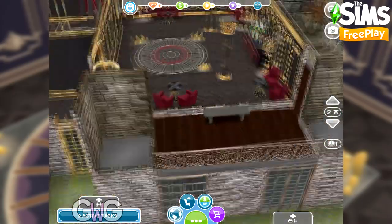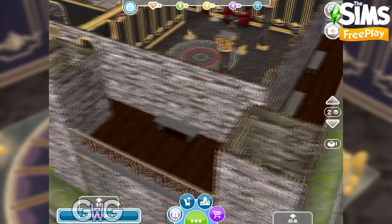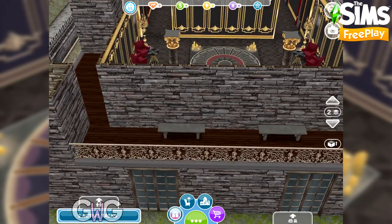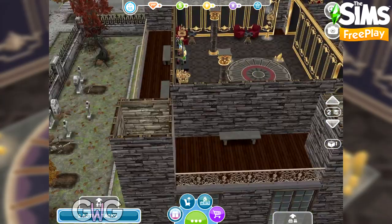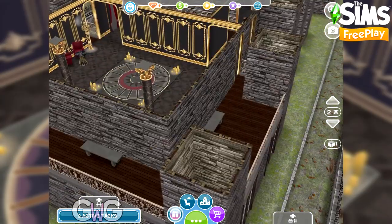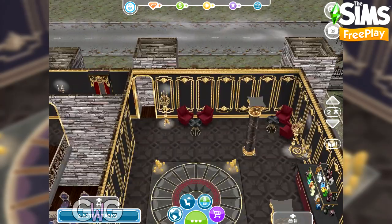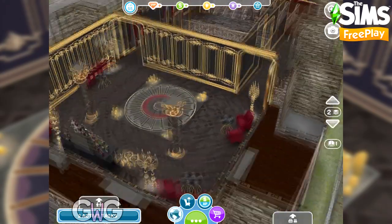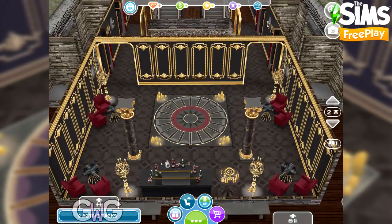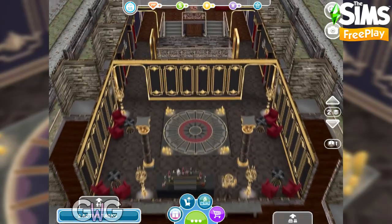There's also a door frame on each side that leads out to the balcony, and I've placed a few seats out here. I'm not going to show you the third floor because it is basically just a balcony that Sims cannot access — it is meant to be the roof, so we don't need to look up there.